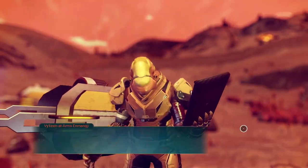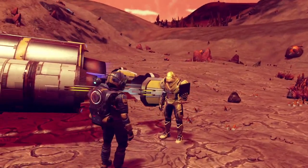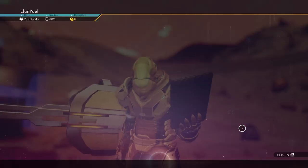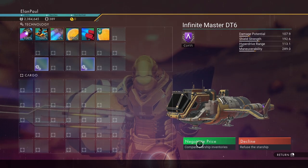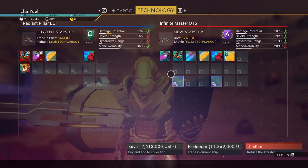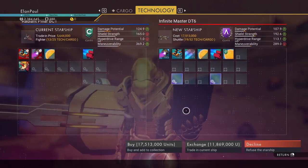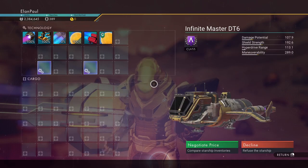May I ask how much your ship is? Let me move my cursor out of the way. It is an A-class — I can guarantee I have nothing of value to buy this with. Not happening, obviously not. How sad — I have the opportunity but not the means.